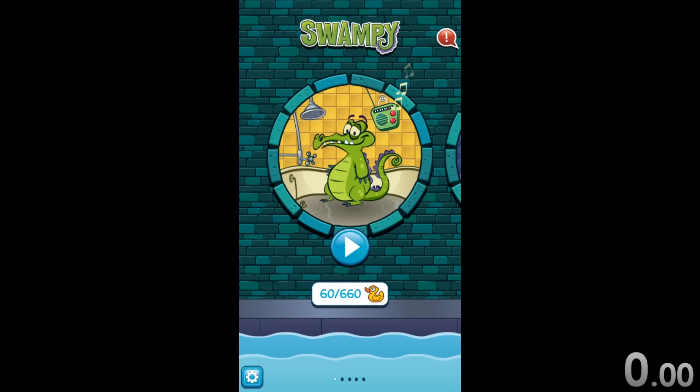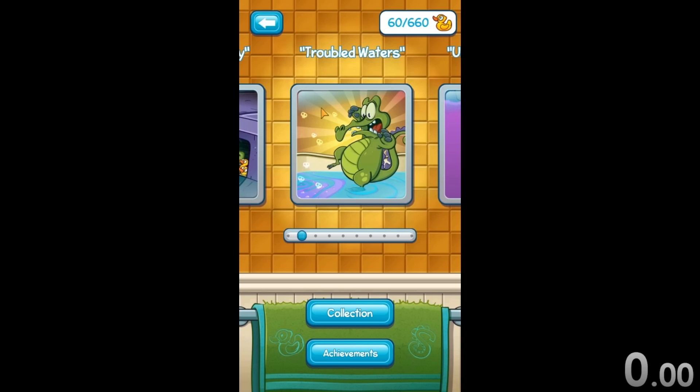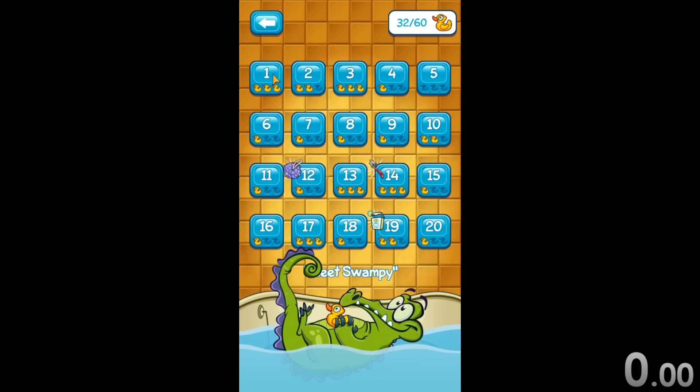Today we're speedrunning through Where's My Water, another one of those classic phone games that I'm sure a lot of you have memories for. We're going to be doing two speedruns today: one for the Meet Swampy category and one for the Troubled Waters category. But we're starting with Meet Swampy.